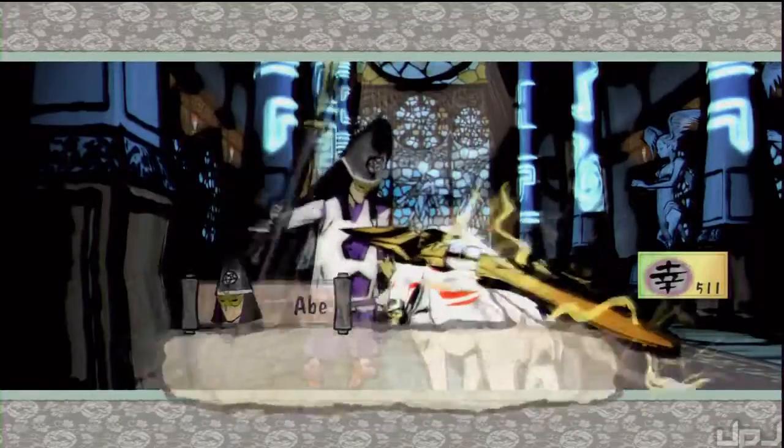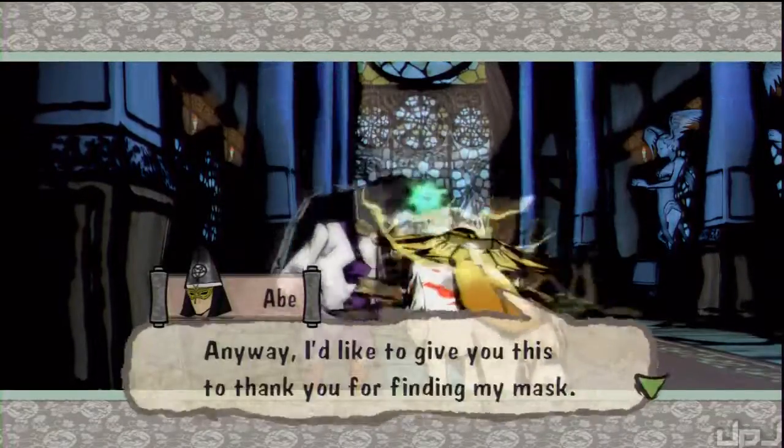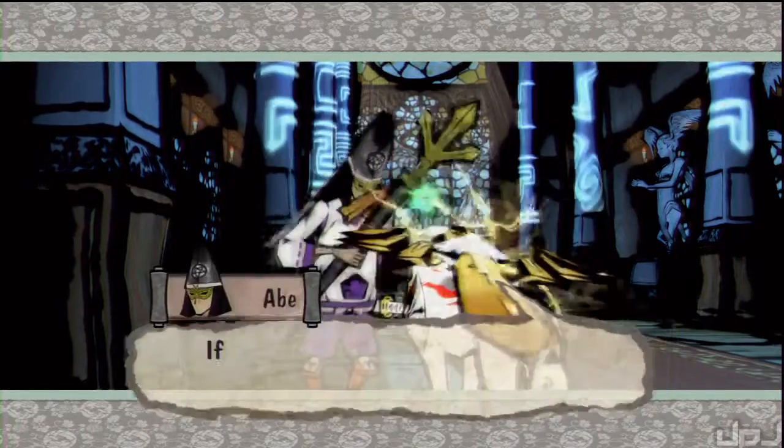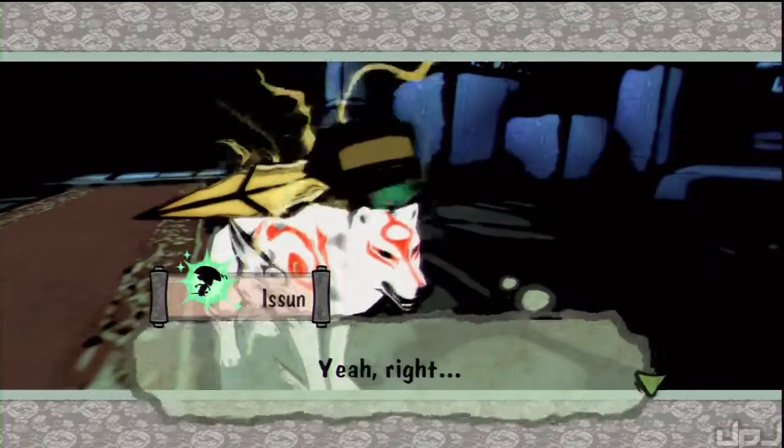We're gonna be like super powerful demigods - well we already are gods - but even more powerful by the time we actually start to finish the game. As a result, we get Stray Bead 49.